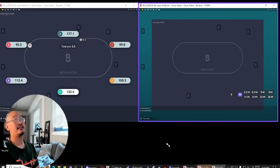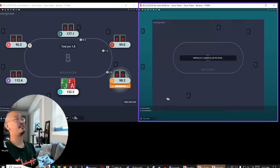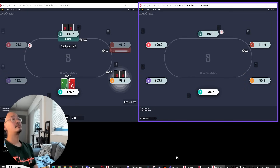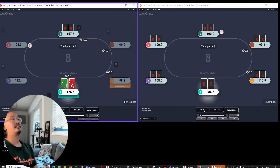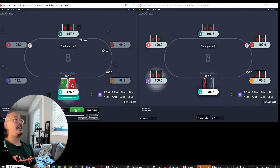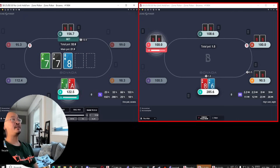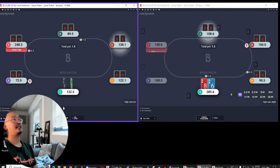I think having a nine there was mediocre because it blocked some of his double backdoor floats. Absolutely horrendous situation here. I guess I have to call because my hand should have the requisite amount of equity against everything except the aces. But only bad things can happen from here. He just has kings or queens — just doesn't even think about it.